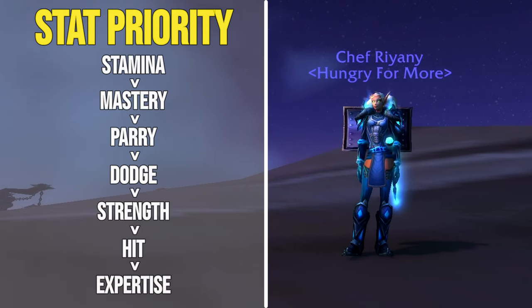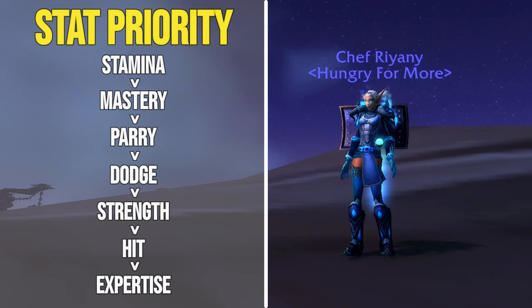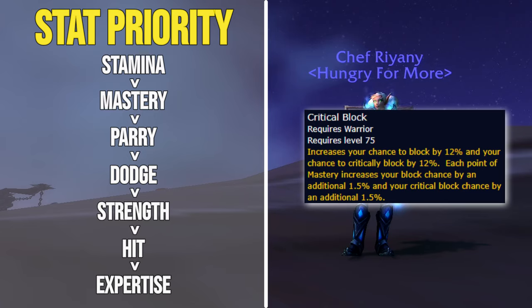The old Cataclysm philosophy was to prioritize mastery overall, but that is no longer the case. Stamina has the benefit of giving you the safety net of tanking bigger burst damage, and it's the only stat that has any value against magical damage. With the way that Vengeance works, it has about half of the offensive value of Strength, making it an all-around excellent stat. Mastery is still by far your best secondary stat, as it's per point the most efficient way to reach complete CTC. After reaching CTC cap, however, its effect becomes halved as you only gain benefit from the critical block portion of mastery. The primary reason mastery is so strong is because it does not get affected by diminishing returns, unlike dodge and parry.